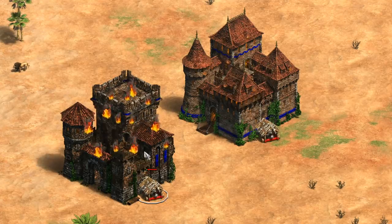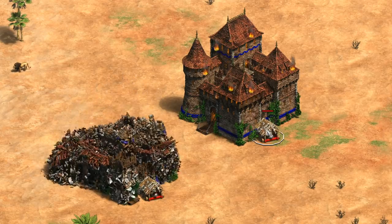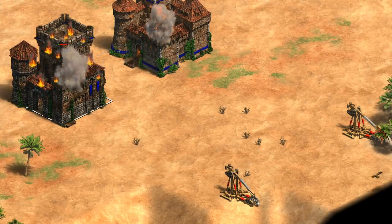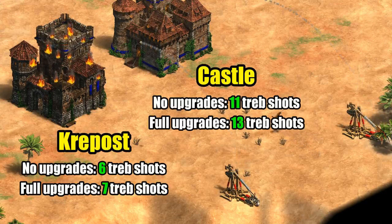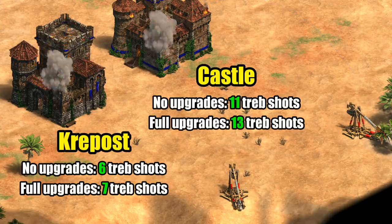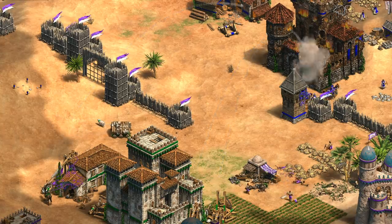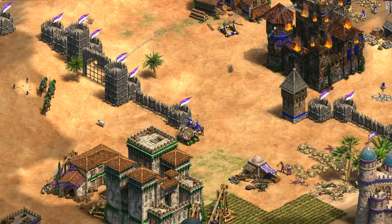The armor is also identical, so it's pretty straightforward to compare. In practice that means even a single capped ram with siege engineers can bring a Kraypost down, while a castle ends with around half its health remaining. Likewise trebuchets or any other similar siege are a much greater threat, with trebuchets taking them out five to six shots sooner. Krayposts also can't make their own trebuchets in response, making them even more vulnerable in that situation.